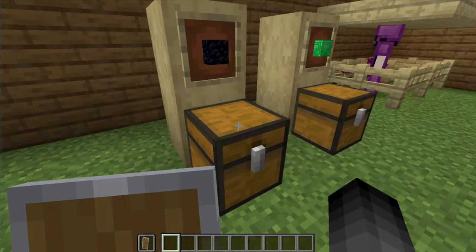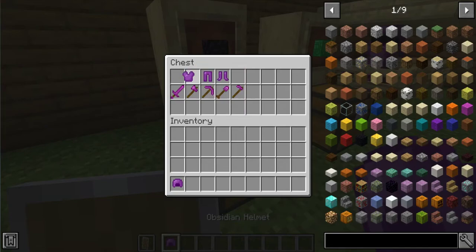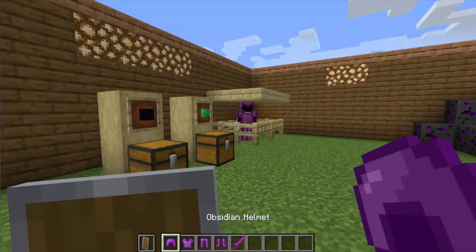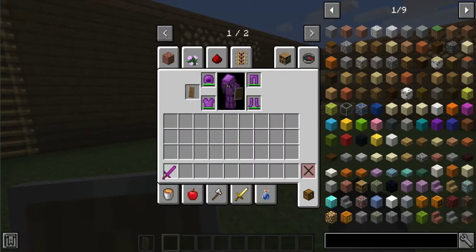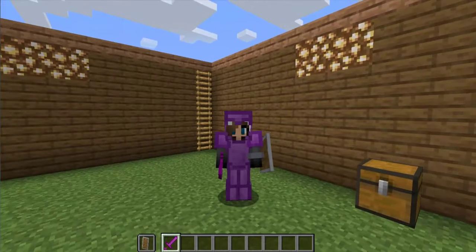With that said, let's get right into it. So first up, we got obsidian. Let's get this on and show y'all how it's like. Alright, I should have one. Yup. We'll put this to the chest. Alright, so we got obsidian armor on. It looks pretty cool, I like it a lot.